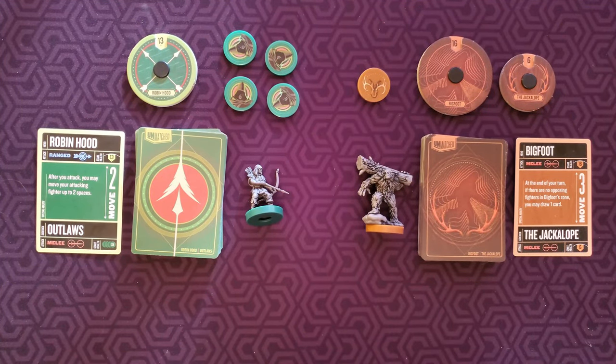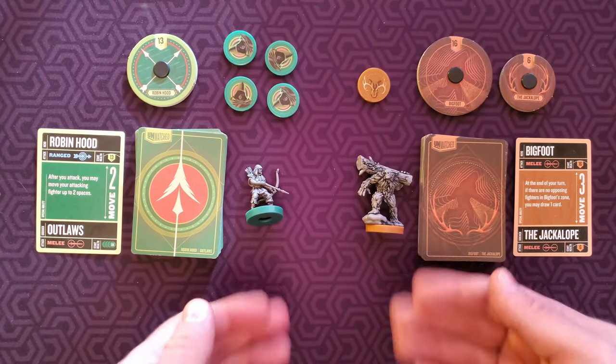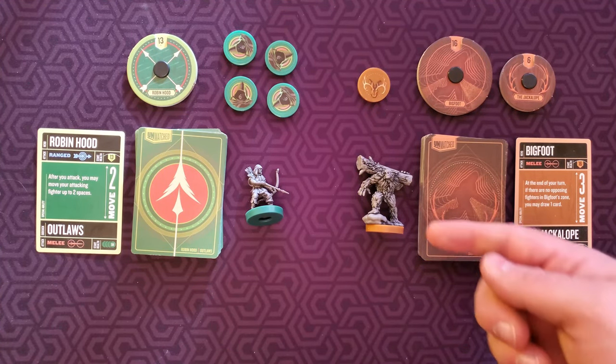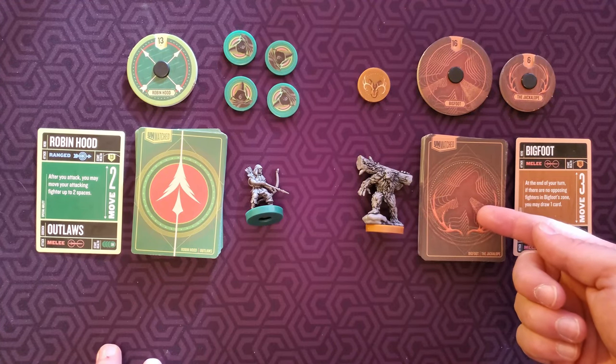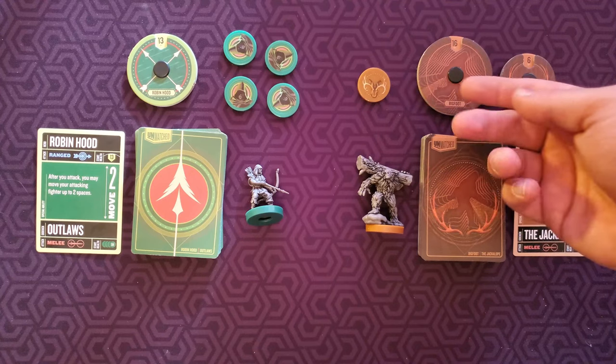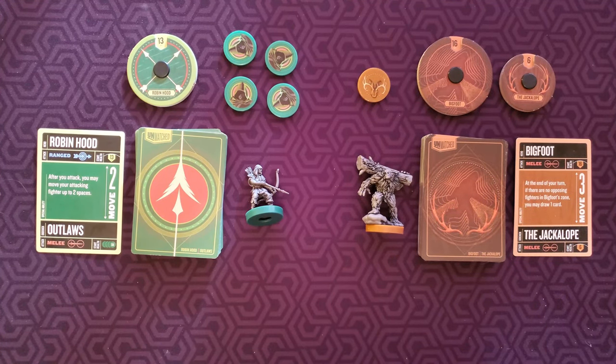To begin, players will select any character in the Unmatched set. All Unmatched sets are compatible with each other, so any character can fight any character from any set. We will be using Bigfoot and Robin in this example. After selecting a character to play as, collect its miniature, its personalized deck, its reference card, and any ally tokens.